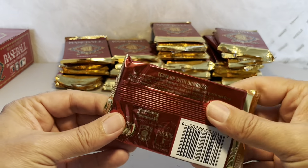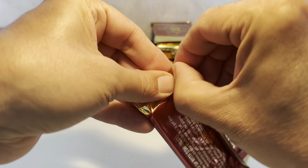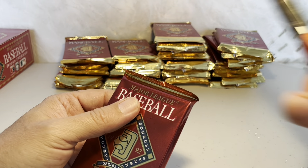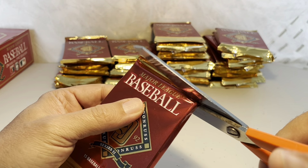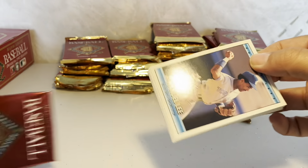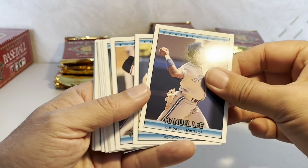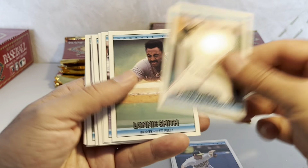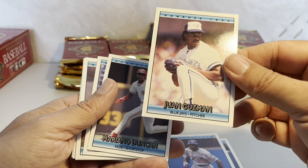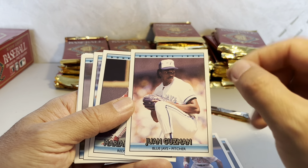Let's get started with the first pack. I'll be putting aside any Hall of Famers or any other special cards. Here is the first pack — we've got Toronto Blue Jays Manny Lee, Jerome Walton, and Juan Guzman. That doesn't say Rated Rookie; I'm not too sure if it is his rookie card or not.